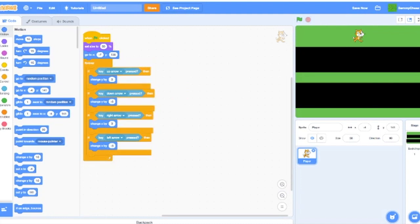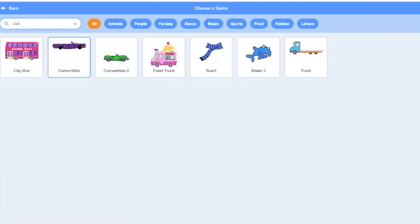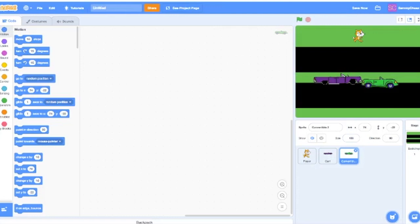Now click on 'Choose a Sprite', look up 'car', and choose the Convertible — I'll rename it to Car 1. Choose another sprite, look up car again, choose another Convertible and rename it Car 2. You can put whatever car you want. Place it at the top and make sure it's at an x and y position not touching the edge — you'll see why.